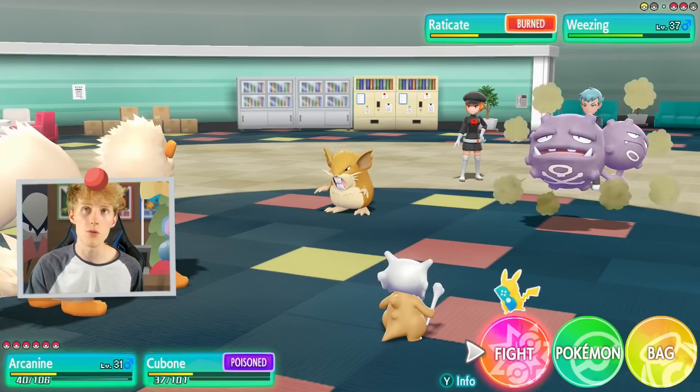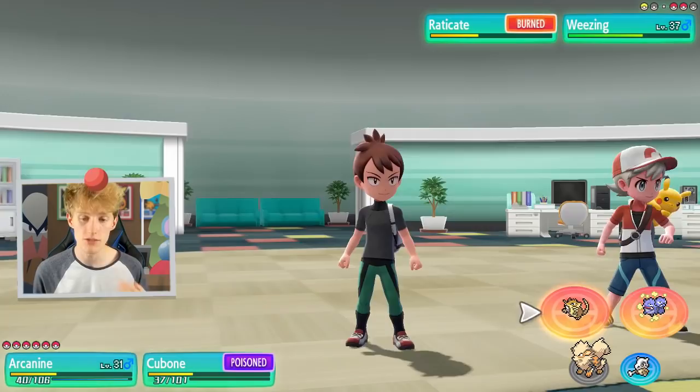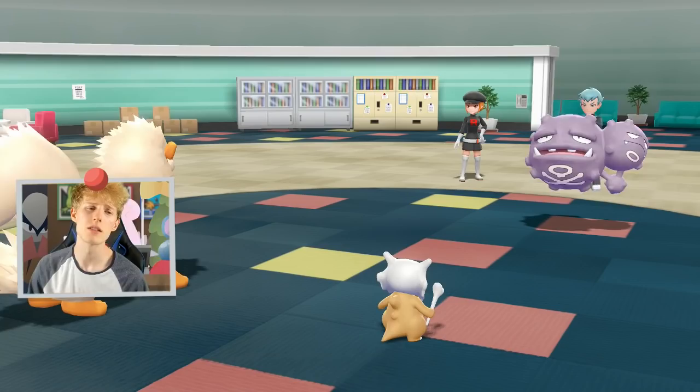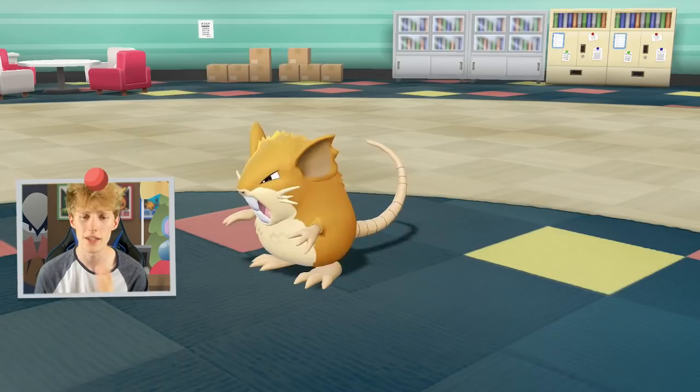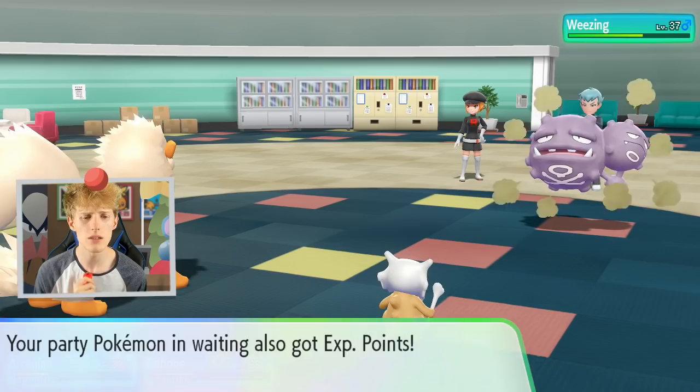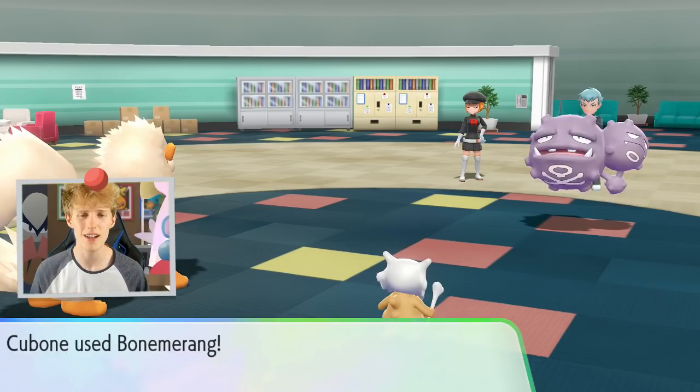Actually, Arcanine should maybe be hitting Wheezing right here, especially because it's burnt now. Raticate's burnt. Sucker Punch — there's a puny amount. May as well just wipe out one side. Arcanine levels up. Unfortunately, Arcanine probably isn't going to see too much action though. Wheezing uses Sludge Bomb — 1 HP! Good job, Arcanine. I love that.